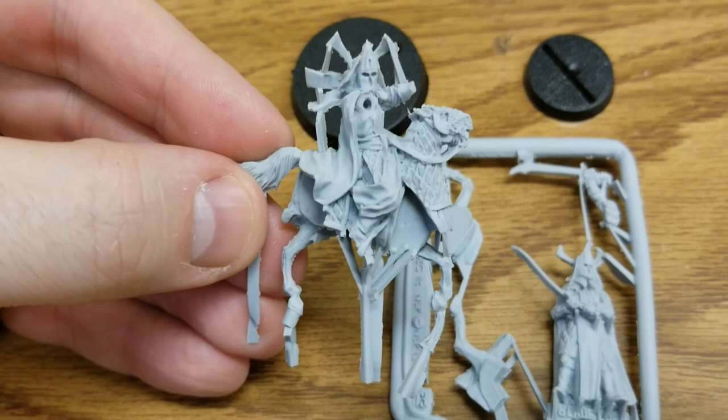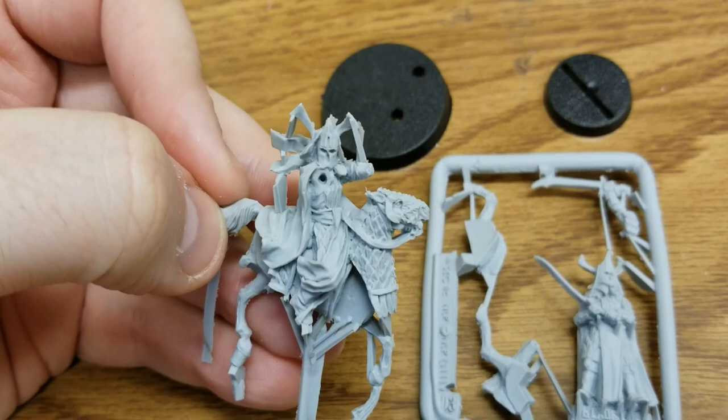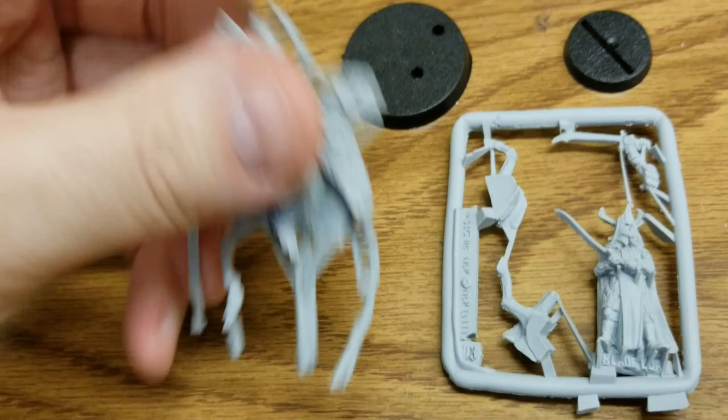The mounted version, just like with Kamul, definitely has all kinds of extra bits and material hanging off of it, so we're definitely going to have to do some trim work and get everything tidied up. Lots of little things to be careful of when trimming from the sprue, but still really crisp details — nothing deformed.